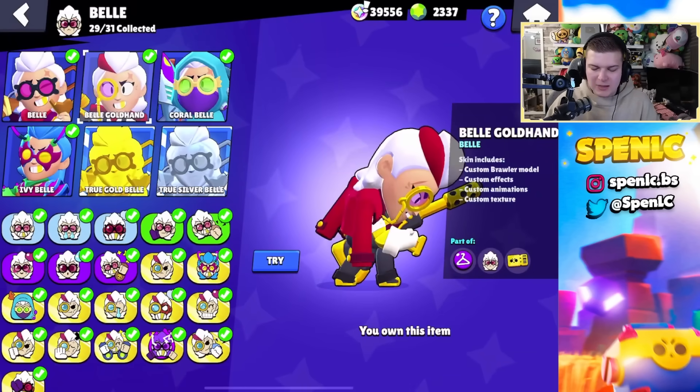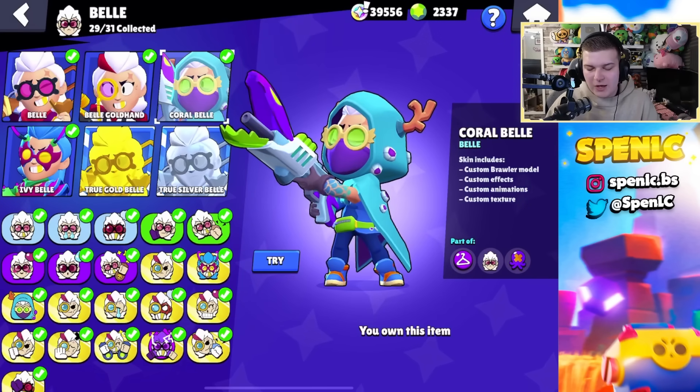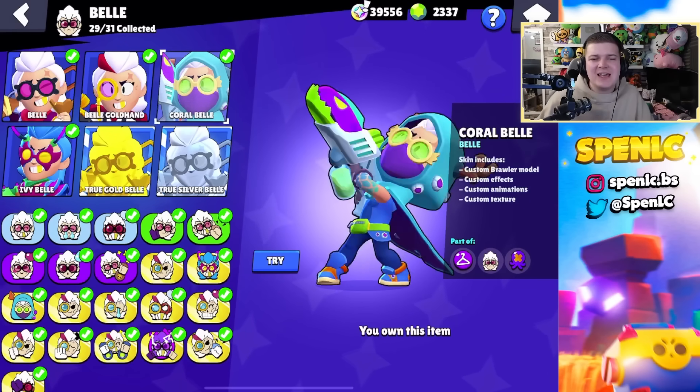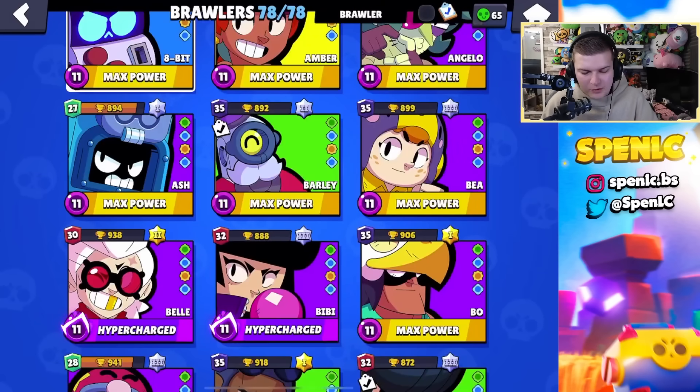Next we have Bell. A lot of people like the Bro Past Bell skin, which is very fitting for Bell. I just like Coral Bell — she's got the hood on, she feels like a gangster, and I just feel like I hit more shots with this skin. It's just a really cool Bell skin, I love it in game, it really warms my heart when I play Bell.